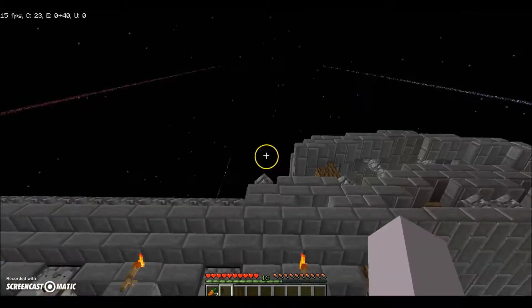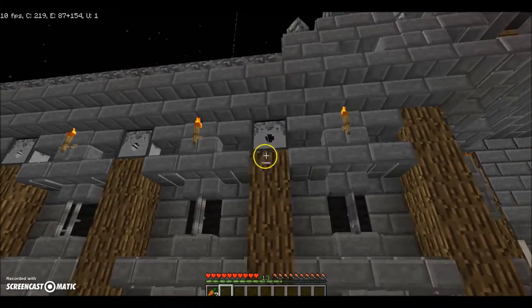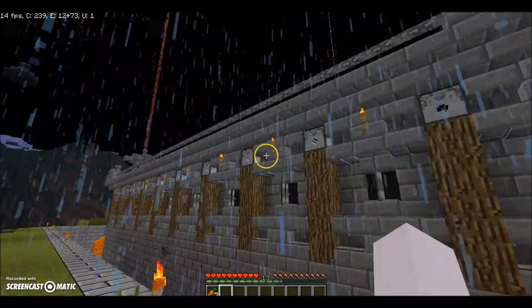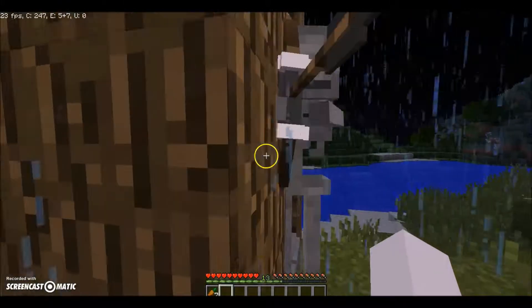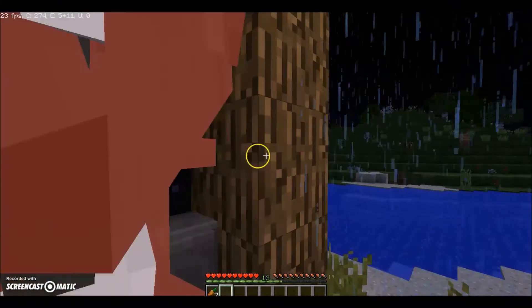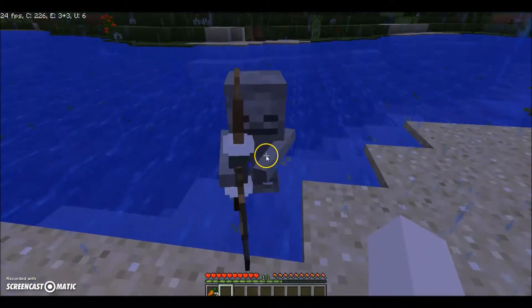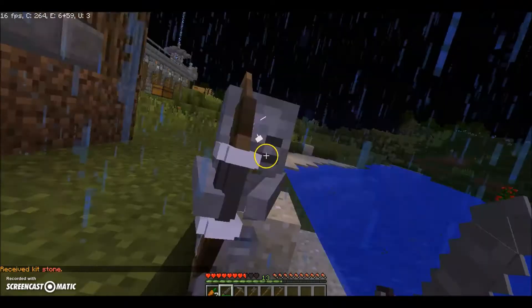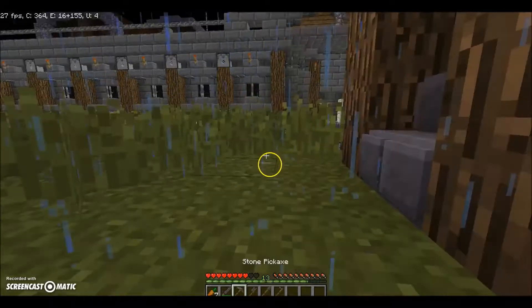If you're like a spider you can't climb up here either, because of the stairs that prevent climbing. So this is a heavily guarded fort. There are also arrow cannons all along this wall — there are just so many of them, it's ridiculous. Very, very difficult to get across. There's a skeleton — let me get a stone sword out and just murder this guy. Die! Good, you died.